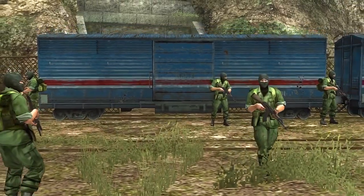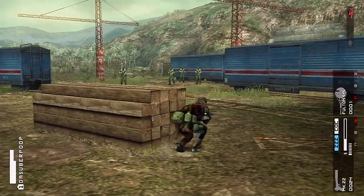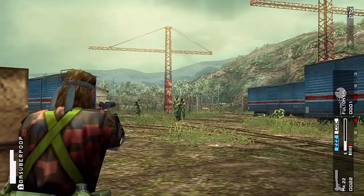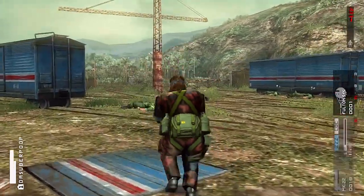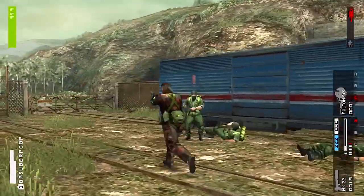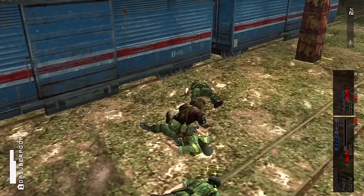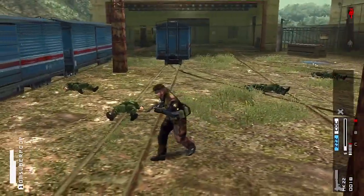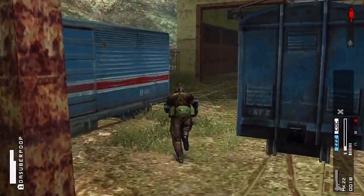A whole bunch of balaclava enemies — let's take them out. This is why I saved my suppressor: five enemies in this area and the objective is to neutralize all enemies and secure the train. I want to take them out stealthily with the tranq pistol. Running up on one because my aim is off from range. Managed to take all five guys out — that almost went really bad but we saved the suppressor and got it done.